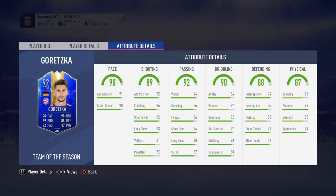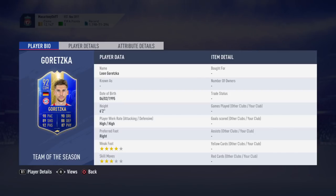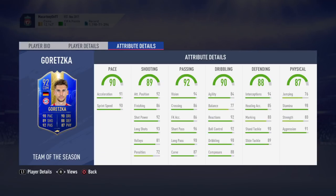Taking a look at the physical stats: he has 87 physical overall on the card. He's got 76 jumping, 98 stamina, 80 strength, and 91 aggression. 98 stamina is incredible — such an important stat to have. He's going to be running all game and he isn't going to stop. He's also very strong and six foot two, so he's going to absolutely boss the midfield.